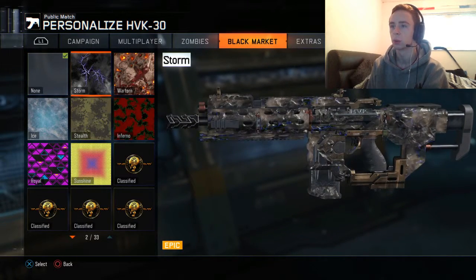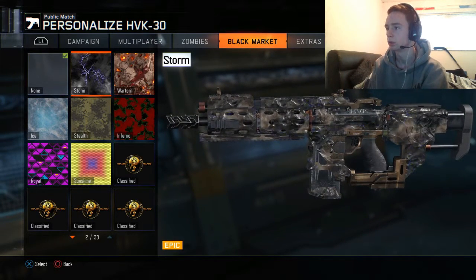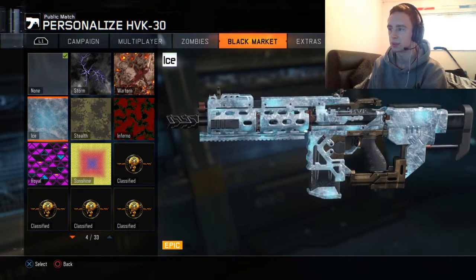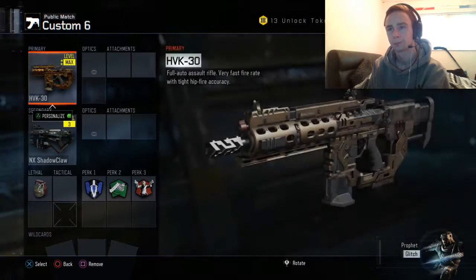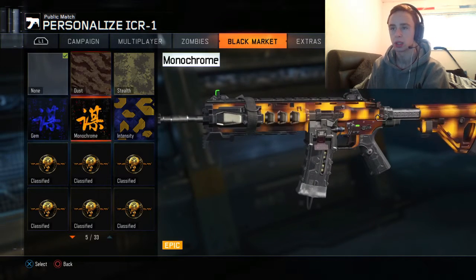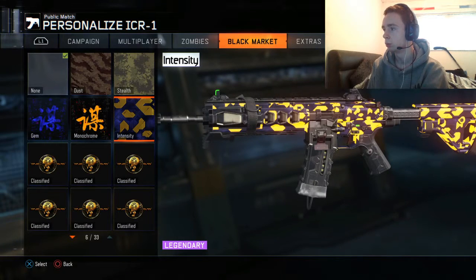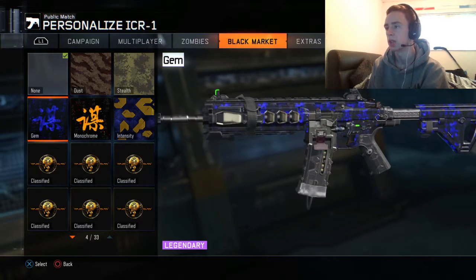I have Storm and Ice for that. I always put Storm because it looks so badass — you know, the little lightning streak going through it. But then Ice is sometimes nice. Don't forget we got variants and everything for them as well. So we got one for this — we got Dust. I got Gem and Monochrome. And Intensity — that's pretty cool. But I like the Gem one.